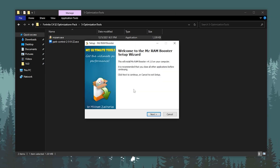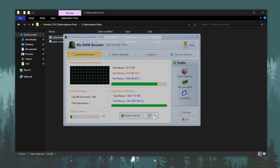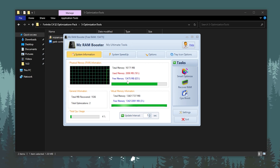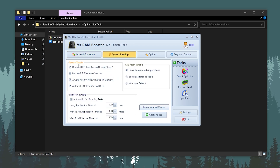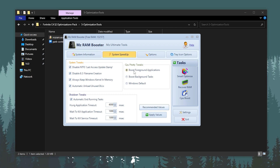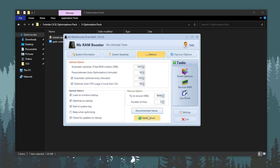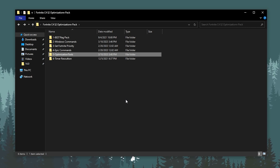Next is the MZ RAM app for RAM optimization, which works well with both low-end and high-end PCs. Install it in a few clicks, then click Finish. In the interface, go to the Task option and click Smart Optimize to clean your memory. Then click Recover RAM. Next, go to System Speed Up, select the recommended value — it will auto-adjust all settings — and set CPU priority to boost the performance of foreground applications. Click Apply Value and OK. Under the auto-optimize tab, set all settings to recommended value, hit Apply and OK. Close the app and it will run in the background.